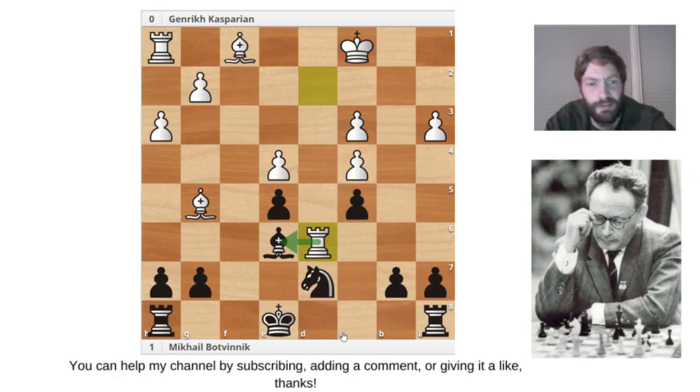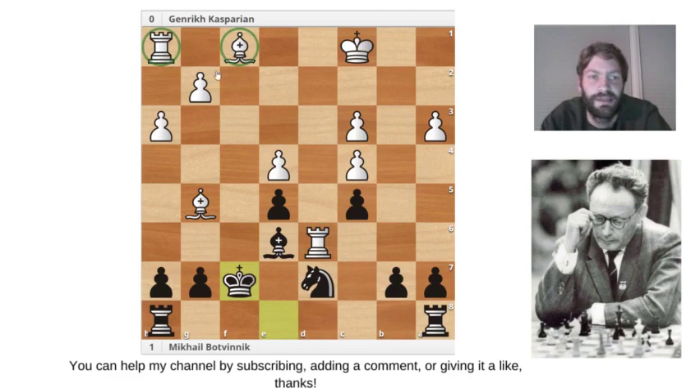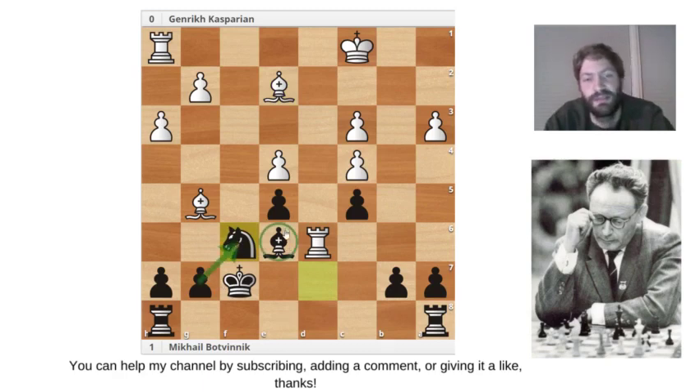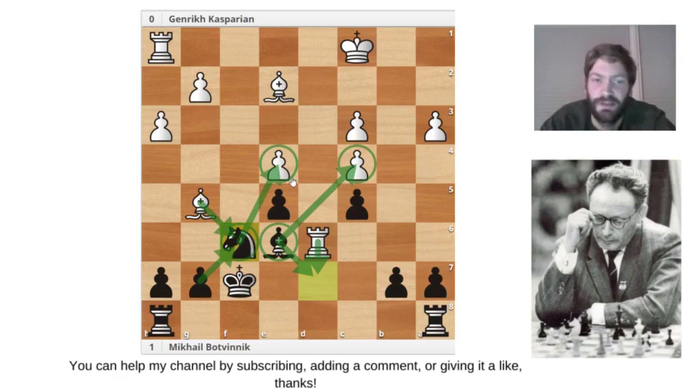It's very calm play by Botvinnik — he plays King to f7. Normally you would be afraid, but because of the bishop and rook that are still undeveloped, there isn't really any threat for black's position. Black can untangle in a very nice manner. Casparian finally plays Bishop to e2, developing the bishop. Botvinnik played Knight f6, the pawn is protected, and this bishop is doing a really nice job — hitting this pawn and stopping any checks.